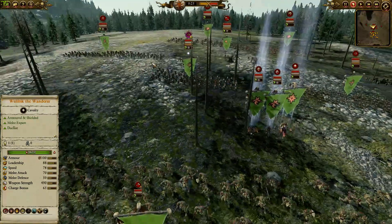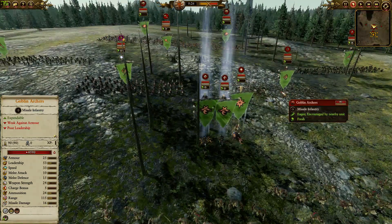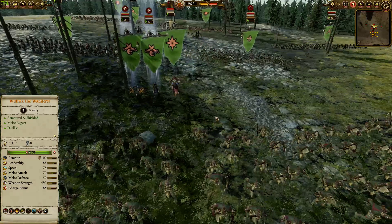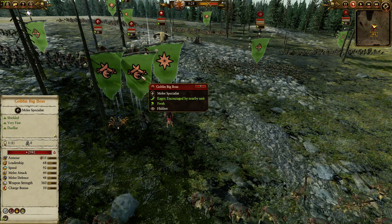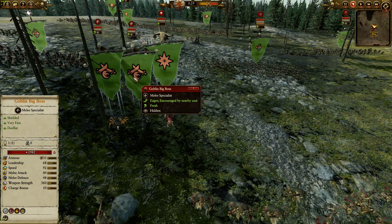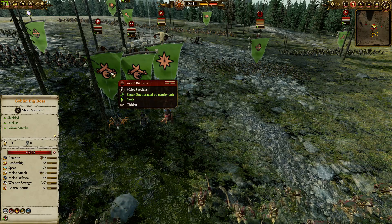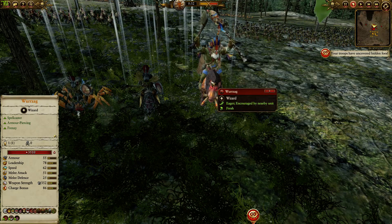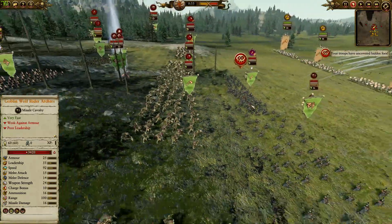For his backline we've got two units of Nasty Skulkers just for the Smokescreen Bomb to stop anybody trying to come in and harass him. He's got a Goblin Archer unit along with the Rusty Artas — quite a formidable backline. For his leadership he's got Wurzak with Effigy of Gork, Foot of Gork, and Fish of Gork, along with the Bonewood Staff and Squeaky Thingy. He's also got two Goblin Big Bosses — one on a Wolf to chase down fleeing opponents, and one on a Spider for dueling, as it applies poison which combined with Fish of Gork makes it very effective.